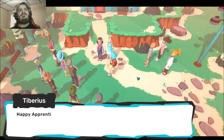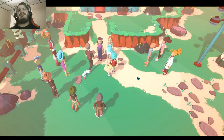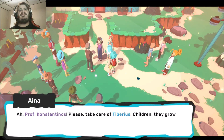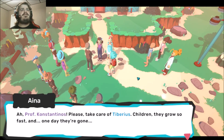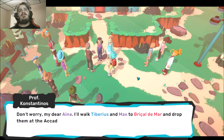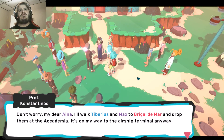Hey Tiberius, you know it's Apprentice's Eve too! Happy Apprentice's Eve, Max! Hey kids, are you ready? Professor Constantinius, thank you — please take care of Tiberius. Children, they grow up so fast, and one day they're gone. Don't worry, my dear Anna. I'll walk Tiberius and Max to Riccardo Damar and drop them at the Academia. It's on my way to the airship terminal anyway.